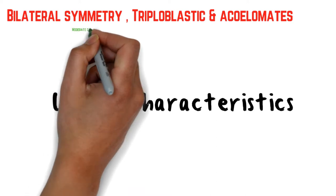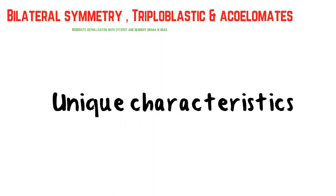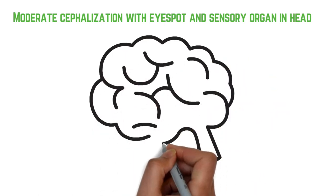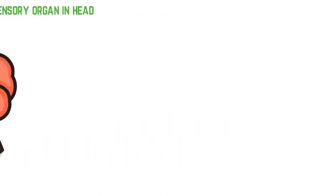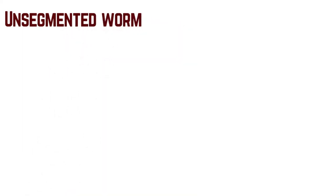Dia mempunyai moderate cephalization. Apa maksud moderate cephalization? Ini kita refer kepada ada sedikit bentuk kepala yang mempunyai sensory organ dan sedikit eyespot. Walaupun eyespot dia tidak begitu kompleks tetapi baru nak jadi. Dan dia adalah unsegmented worm — cacing yang tidak mempunyai segment, nipis dan halus sahaja.